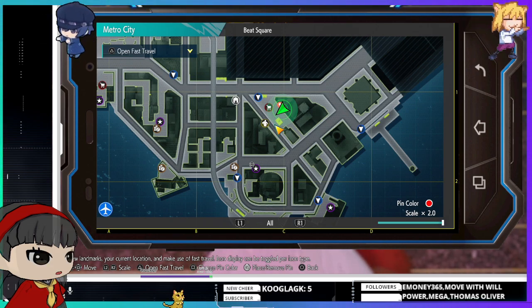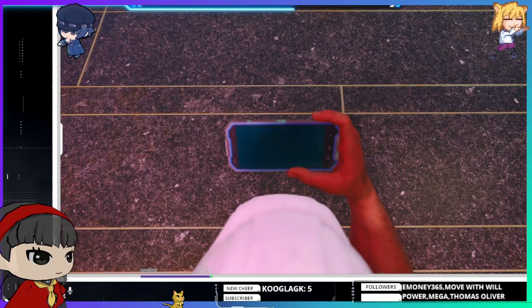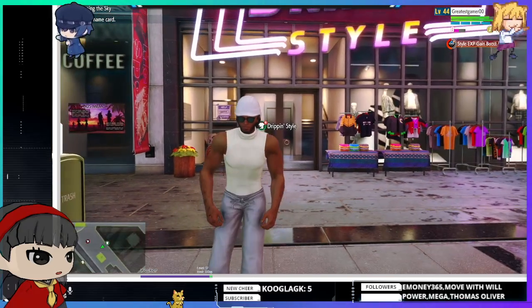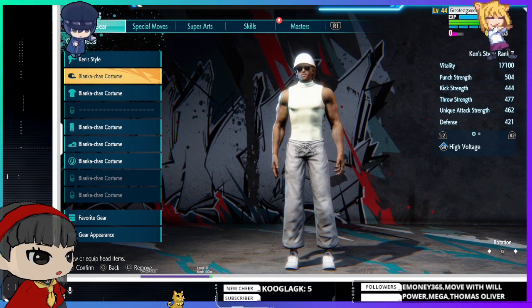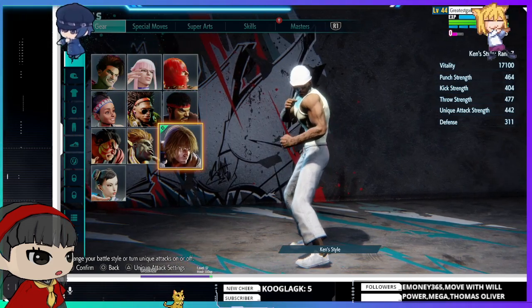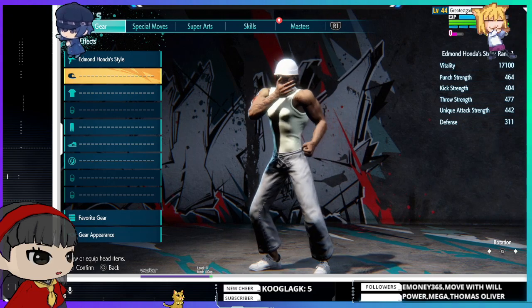Let's start with an explanation of what gear is and how it works. We're here at the starting area — behind me is the dripping style place. To start fresh, you press square and it'll remove your gear. This is also the same area where you can change your styles, for those who don't know.